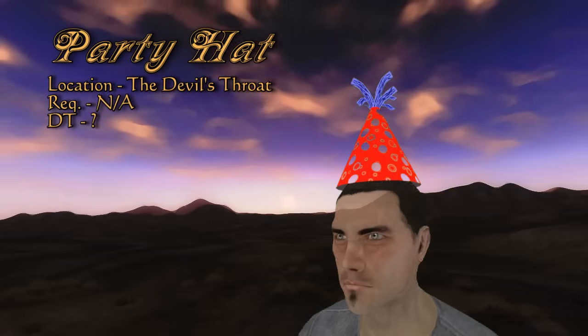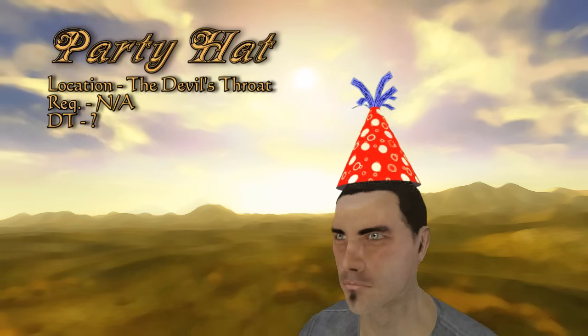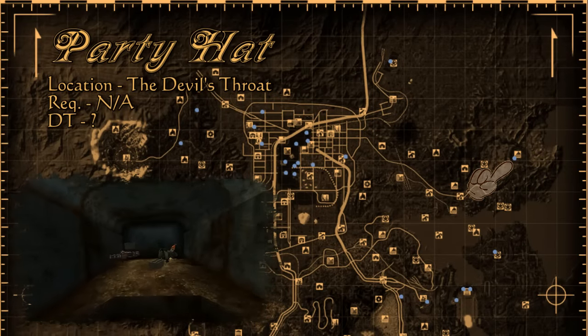Going to a party, you're going to want the proper attire. What better headwear than the party hat? Naturally this is something just for entertainment — try giving it to Boone for some laughs. This is located on a dead prospector in the Devil's Throat inside of a truck trailer. Just try not to party as hard as he did, okay?